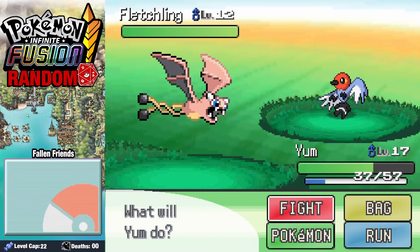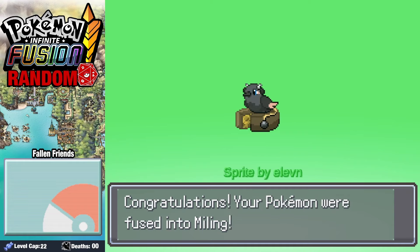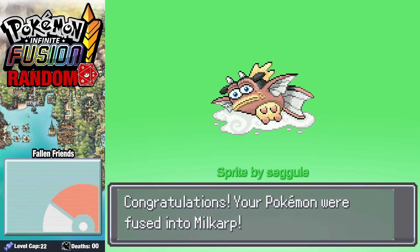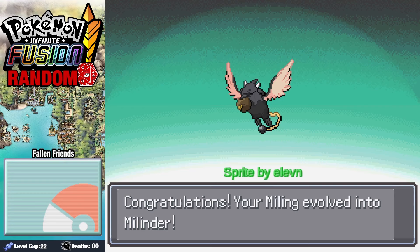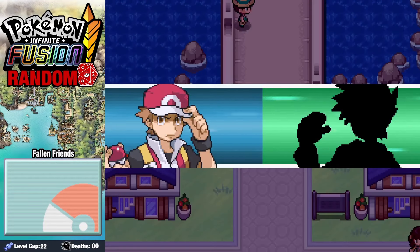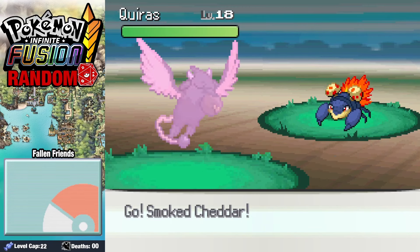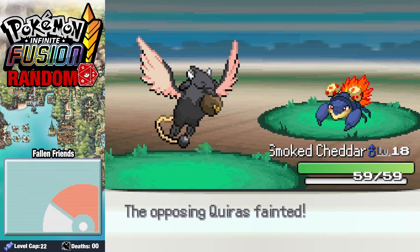On Route 4, we find ourselves a Fletchling. Before facing off against Rando on Nugget Bridge, we fuse up our Fletchling for this cute little Maling. Fusing Magikarp with Miltank gets us another silly fusion. Then while leveling up a bit, our Maling evolves and is a lot more excited to be holding that cheese. Milkarp evolves into Mildos. We run into Rando on Nugget Bridge where he's clenching his stomach — he explains that cow milk is not part of his culture, and thus he's lactose intolerant.